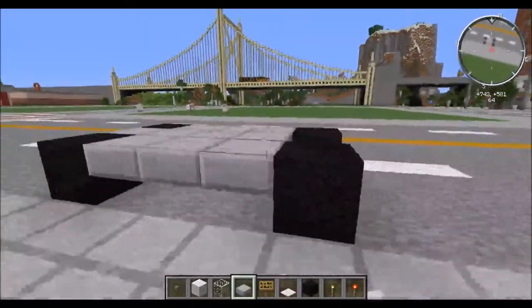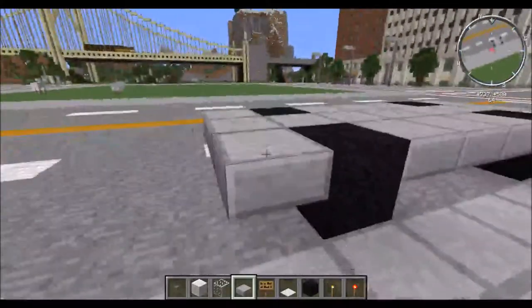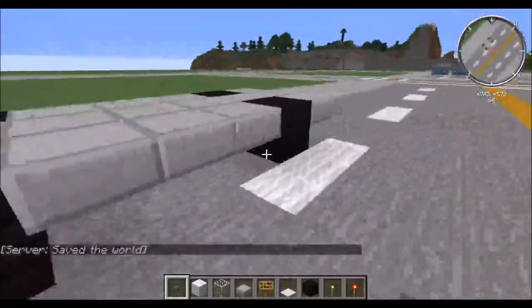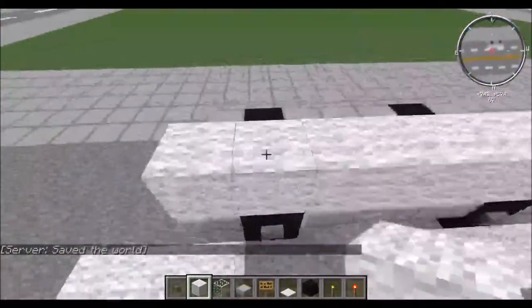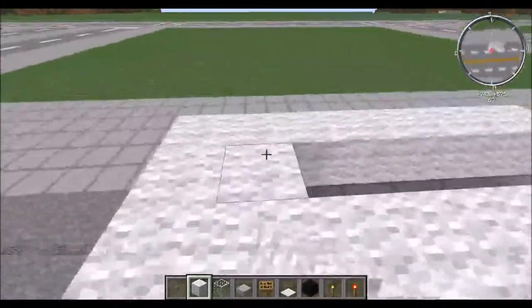Create a platform like that, then go ahead and put some buttons in. Put wool along the sides of it — we may actually need one more at the back, not sure.